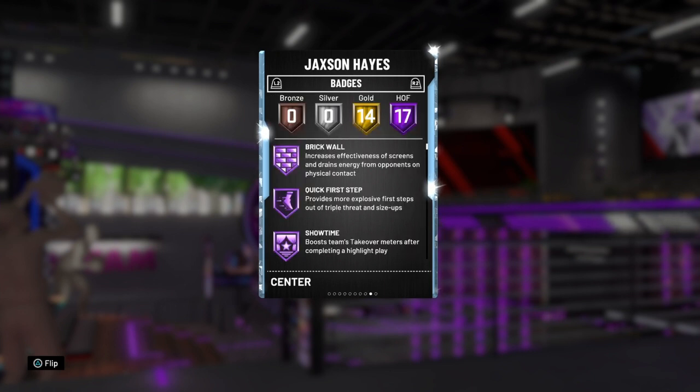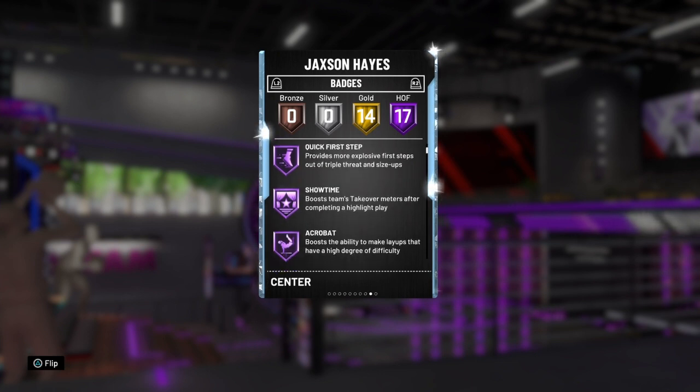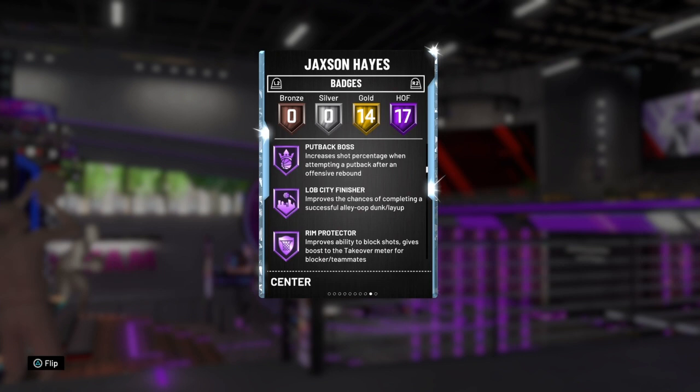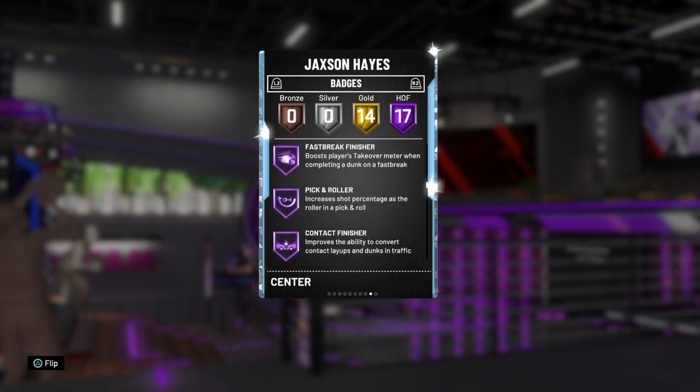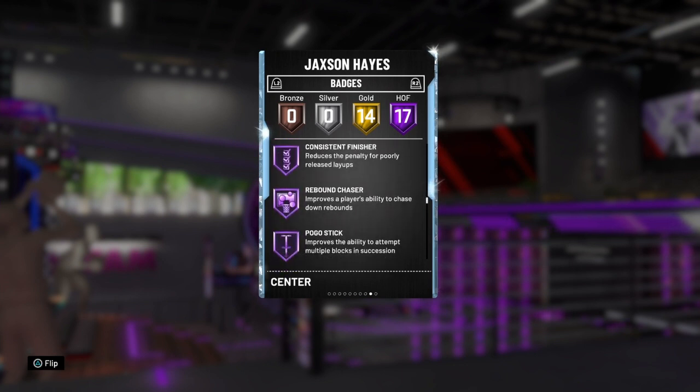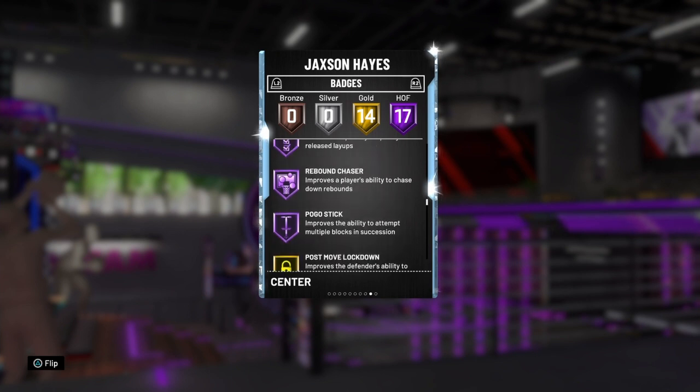Now we're going to jump into the Hall of Fame badges, as we've done every other episode. He has: brick wall, quick first step, showtime, acrobat, relentless finisher, post move technician, post spin technician, put back boss, lob city finisher, rim protector, chase down artist, fast break finisher, pick and roll, contact finisher, intimidator, consistent finisher, rebound chaser, and pogo stick.